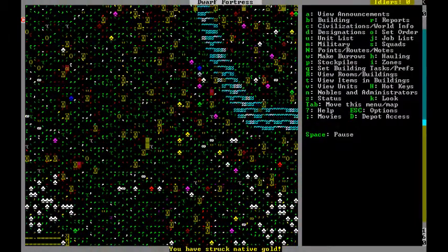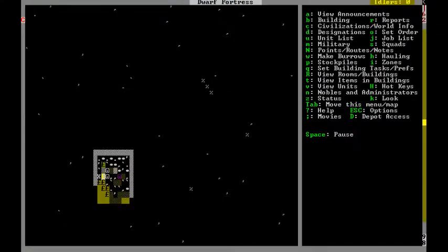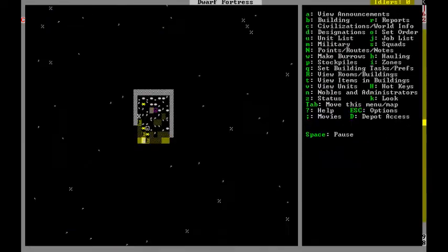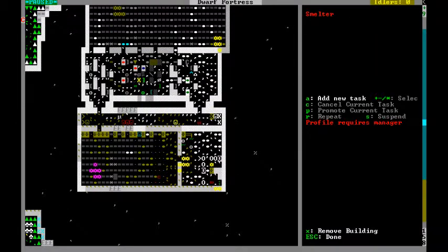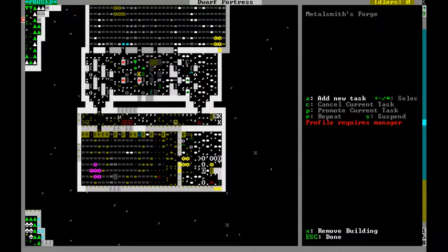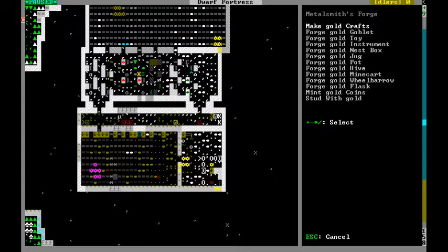We haven't built the hole yet but they're digging down, so that's good. We have a gold nugget — I'm actually gonna take that and smelt it into something. So let's go down a layer, get the smelter, smelt an ore, and after that we're gonna take it to the metalsmith's forge.